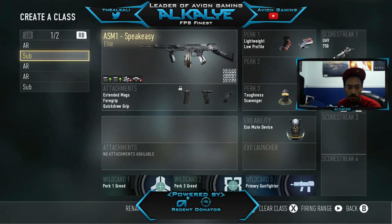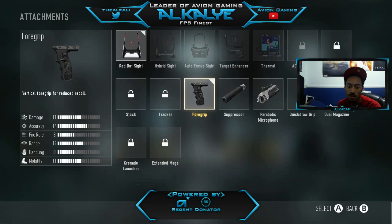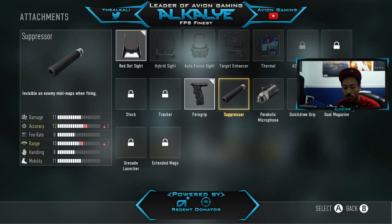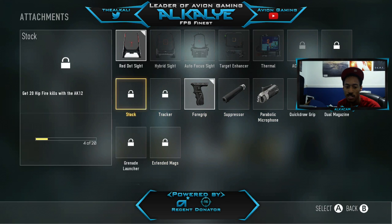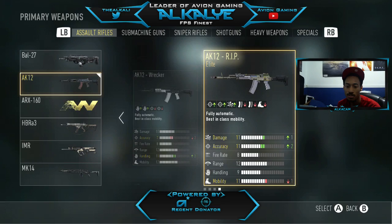Moving on, my next AR is the AKA RIP. I don't use it too much — the attachments I normally run are fore grip, stock, and quick draw. One reason I don't use it as much is it only comes with 22 bullets in the chamber, which isn't enough. Once I get extended mags I normally run extended mags, fore grip, and quick draw, or extended mags, quick draw, and stock. The main attachments you really need on most weapons nowadays are stock, fore grip, quick draw, and extended mags. This weapon in particular definitely needs extended mags.